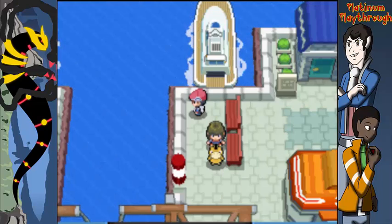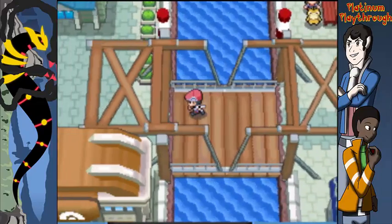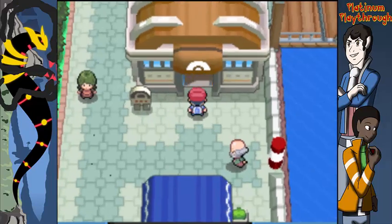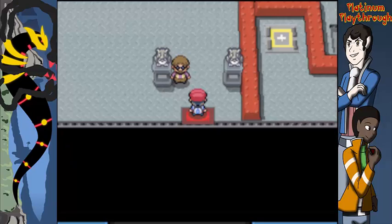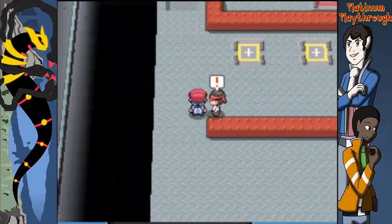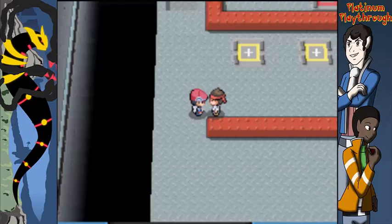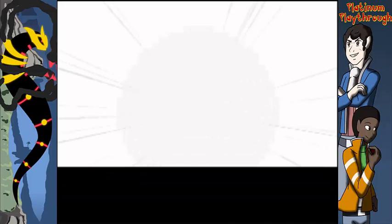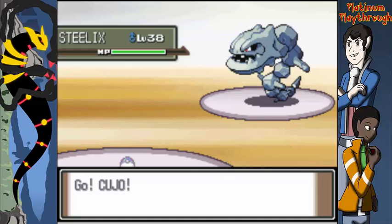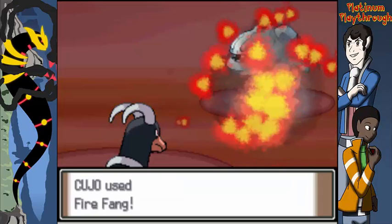Today's episode we're going to take on the gym. Joel just came from the gym — busy on a Saturday. Can you guess what type of gym this is, Joel? Electric? We're about to find out. Just kidding — it's absolutely a steel gym. We're probably going to be a little underleveled for the gym leader.